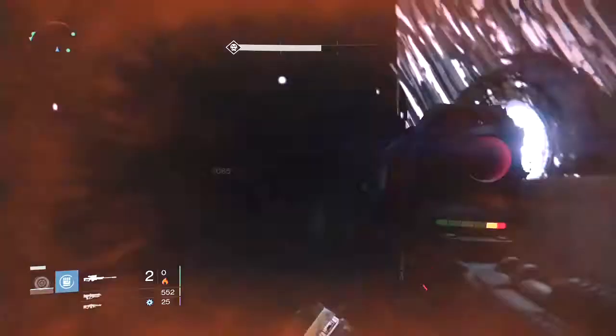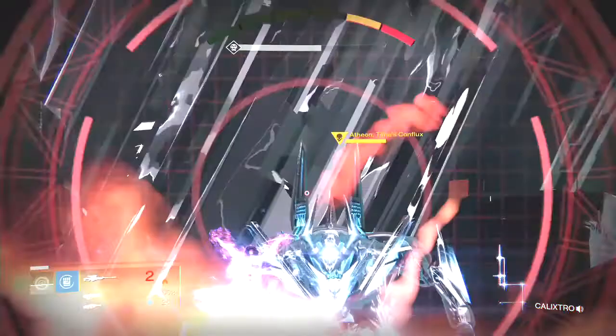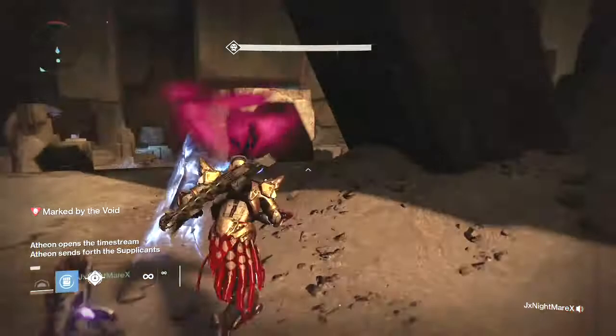On my right there, you'll see the teleporter for Venus and one of the guys is standing inside the pad waiting for the teleport. If you wind up not being teleported, you want to get up high off the ground so the supplicants can't blow you up. Take them out and basically keep the teleporter open for the guys inside.